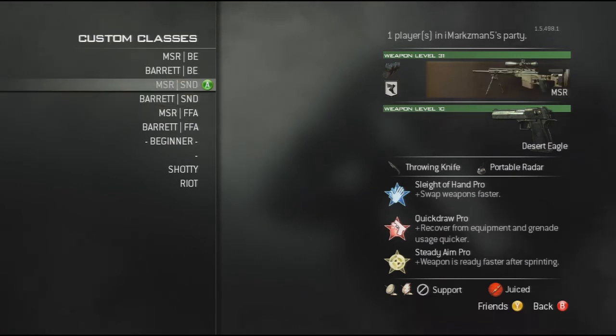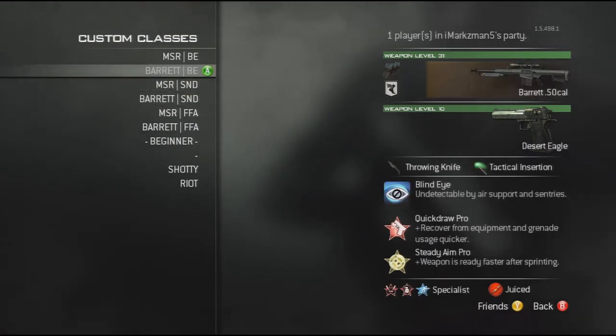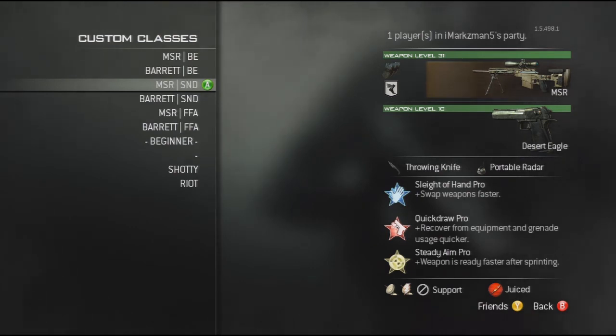These are my search and destroy classes. Same again with the speed and extended mags. I have a portable radar on these classes because I play a bit slower in search — I tend to stay back a bit more. Obviously you're not going to rush in like a lunatic like you would with the blind eye classes. Sleight of hand is also on there. The only way this search class is different is the portable radar and support, because I don't like using assault. I like to use my sniper more, and support helps your team out. You've got your counter-UAV on there too.